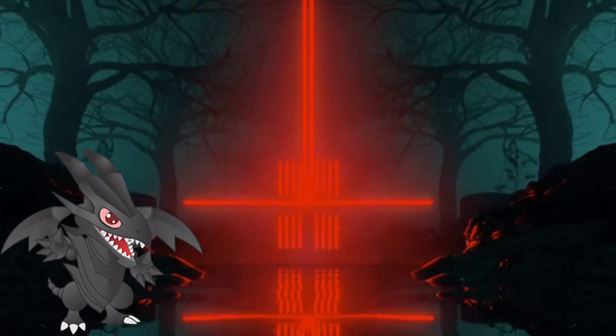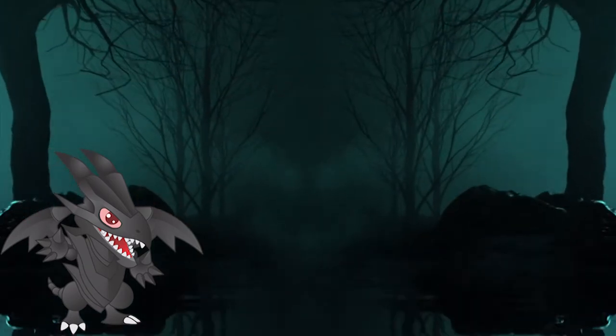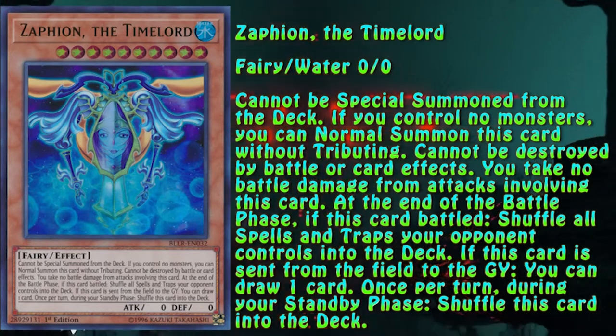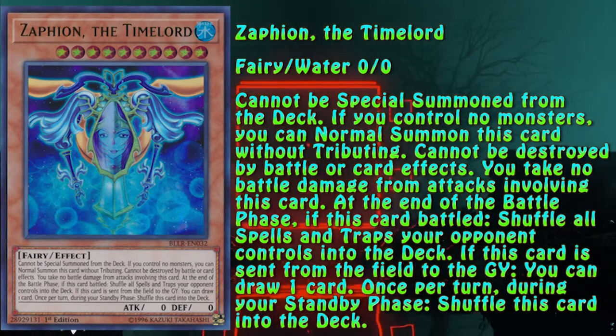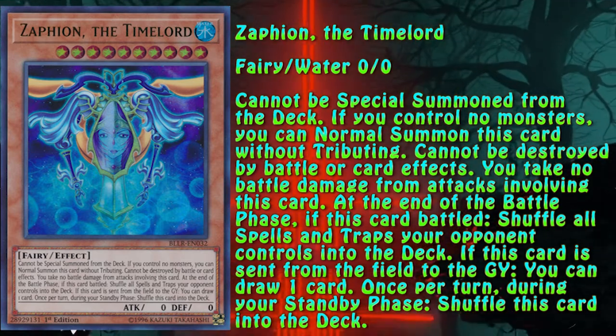The engine is very flexible in what it does. I'm now going to show you a few Timelords that are, in my opinion, the best picks for it — those can be switched around of course, depending on their purpose. This fella, at the cost of a battle phase, clears the opponent's back row. The best part about it: it's non-targeting, non-destruction shuffle removal.